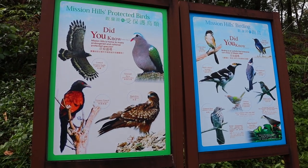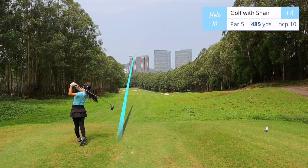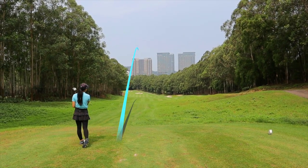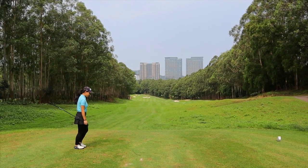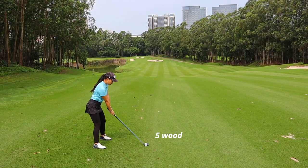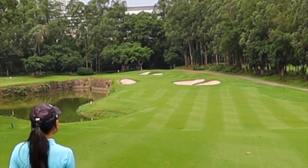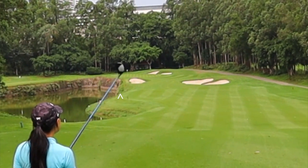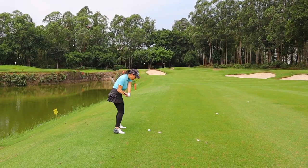On to the back nine. By the way, there are lots of birds on the golf course. Hole number 10 is very cool — the tree line narrows down into the distance. Par 5, 485 yards, dogleg left. The fairway goes downhill towards the green. For the second shot, water comes into play on the left side. I was drawing it close but stayed dry. 70 yards left — gap wedge.